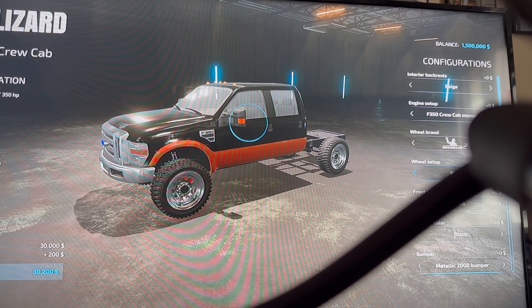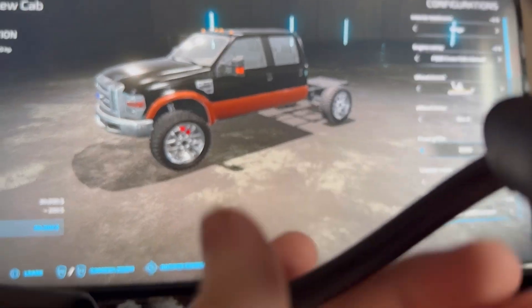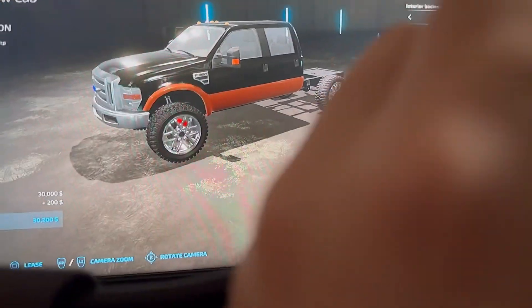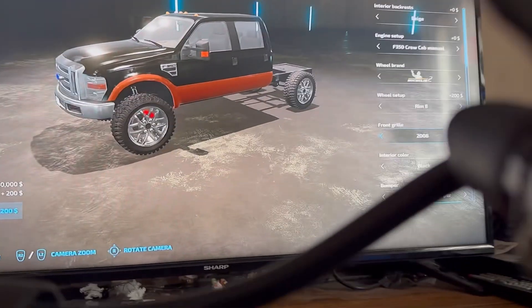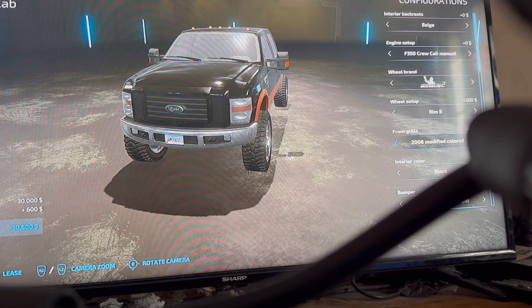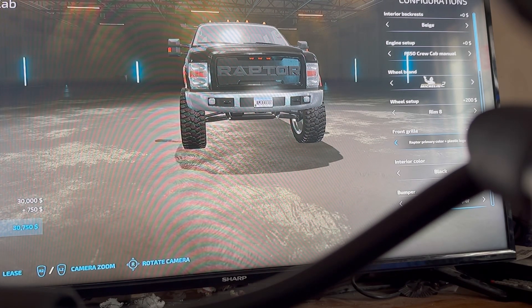Let's go from rim 8 — I'm still on rim 2 for example so I can't see that because of the stand being in the way. That's a little bit better. So then we have the front grill option.